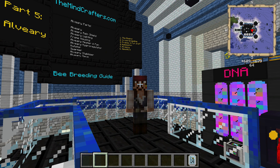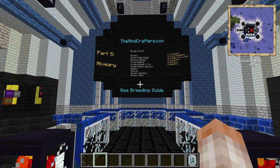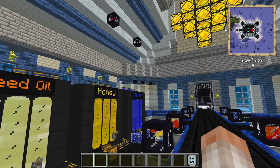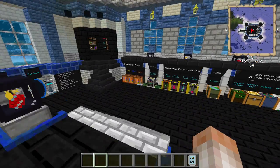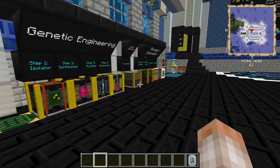Hey everybody and welcome to episode 5 of the Minecrafters bee breeding guide. I'm Captain Jack and today we're going to be talking about the alviary. This is a multi-block structure that is the most complex of all the bee houses. You can do a lot of things to this block — it's very customizable. We're going to start off by building the basic alviary and then talk about how to add different modifiers. Episode 5, we're almost done — we're about to get into genetics.